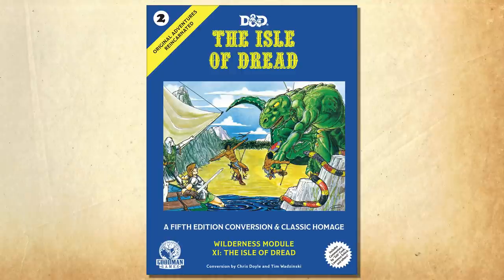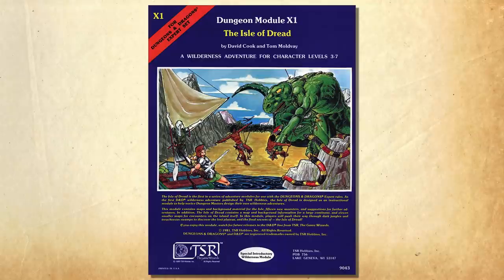In 2018, Goodman Games released an updated Fifth Edition version in a 328-page hardback, making it 10 times longer than the original scenario. Because there are multiple versions across four decades — Expert Basic being counted among the five editions D&D even admits to, which is a topic for a different day — I'm only going to discuss the original X1.